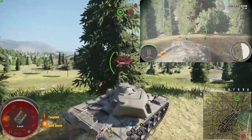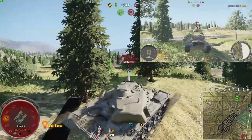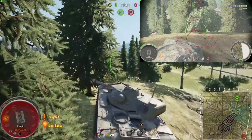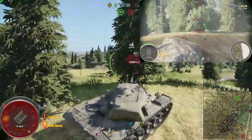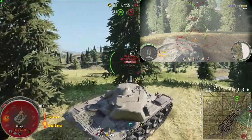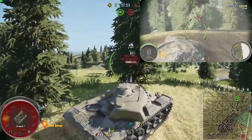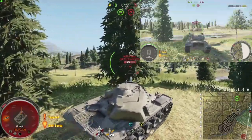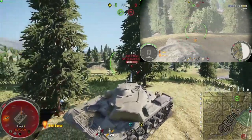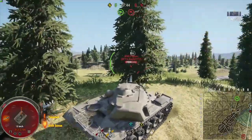If you have the room and the ability, definitely go and try this out in a game. Or if you don't want to take that risk, bring a buddy into a map and practice it yourself. This is the most effective and most reliable tactic I have encountered — this lateral movement on a hill.